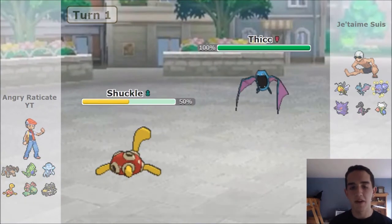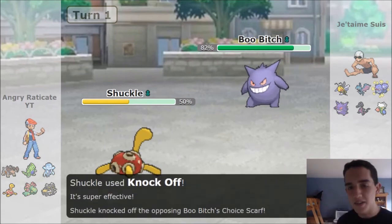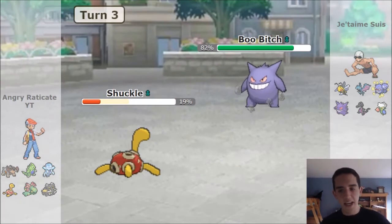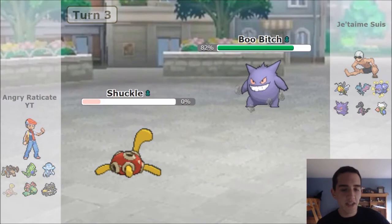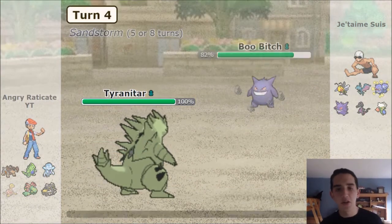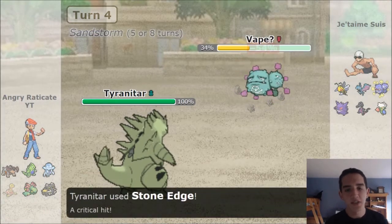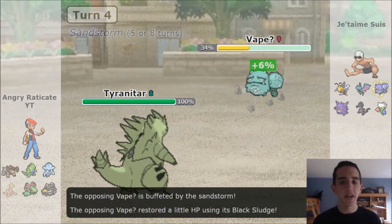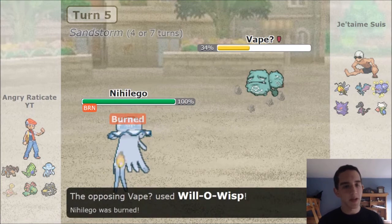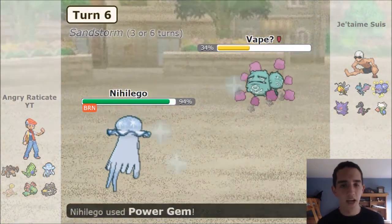He goes for Super Fang, takes me to half health — that's HP I'll never get back. He switches out; I went for Knock Off thinking he probably had Defog, which lets me knock off his Gengar's item. That's really nice to switch into instead. I tanked the Shadow Ball to get a free Stealth Rock set up. He does take me out with Shadow Ball afterwards. I go into Tyranitar — I could run Pursuit to trap it, but it's not that common to get a chance to use it. I see he switches into Weezing — the crit is pretty nice, takes it down a good bit. Then I switch back into Nihilego.